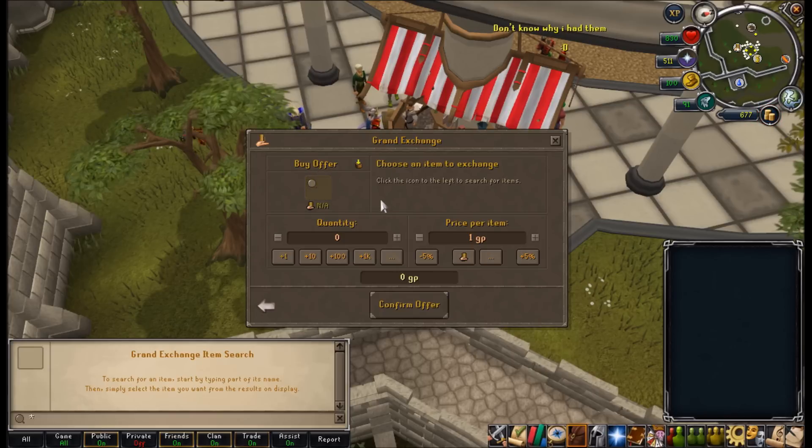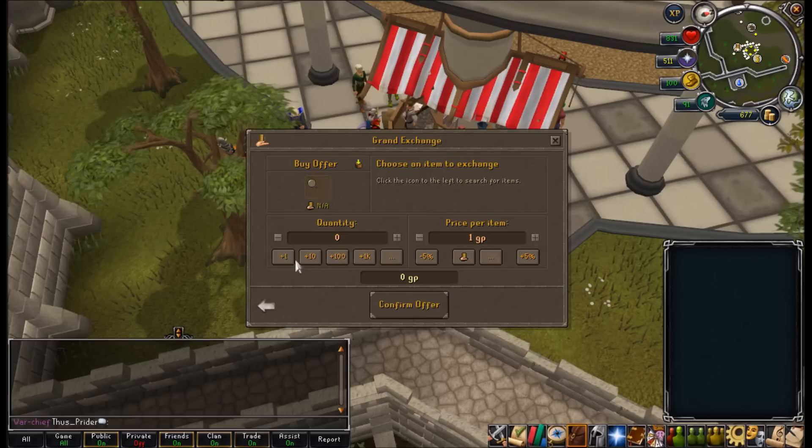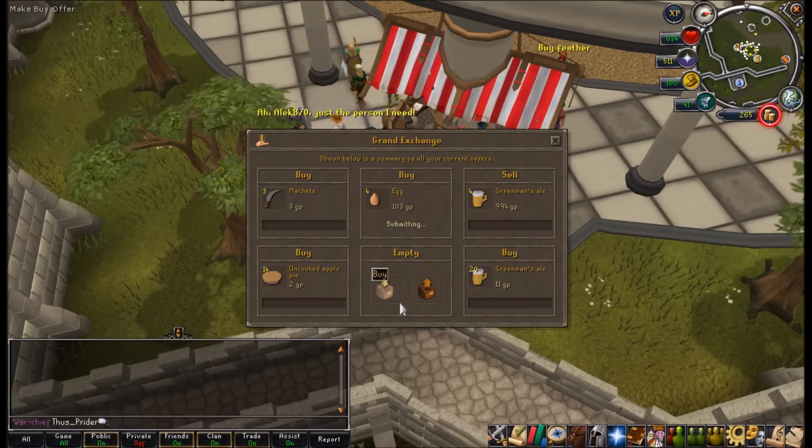For the other two Grand Exchange slots, I thought I'd buy some stuff from the Colomancer's Chest in Lumbridge, because I remember trying to sell some stuff from it and it seemed to have a very big margin. So I'm just going to try and buy some eggs. I don't think I can afford to do a price check, so I'll just try and buy these at 103 coins each. I'll be able to buy about 4 of them.